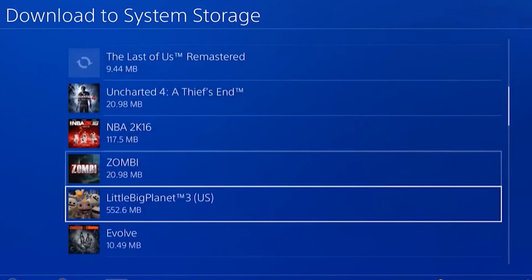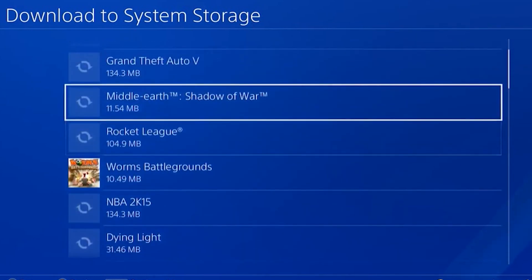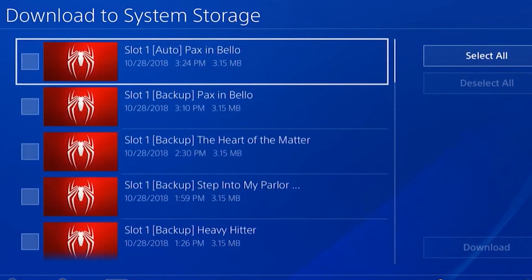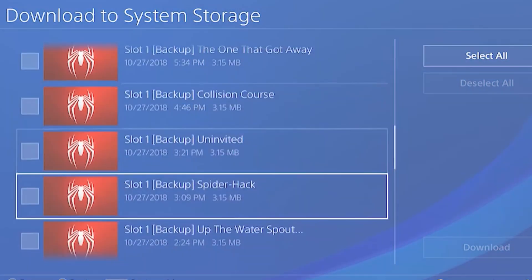If you want to restore multiple saved game files, press the Options button on your controller and choose Select Multiple Applications. Finally, select Download and Copy to restore your saved game data to your PS4 console.